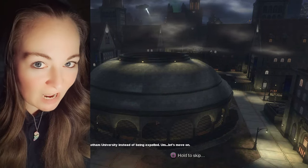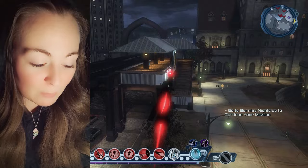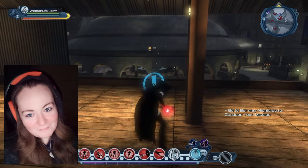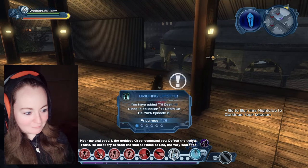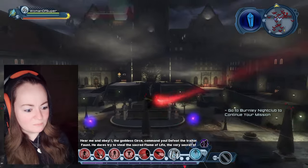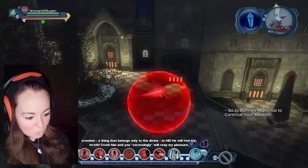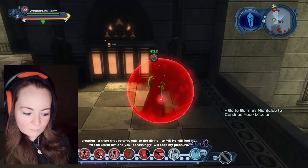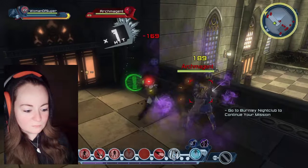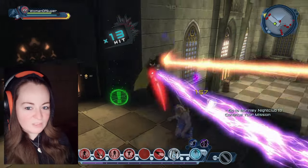Thank you, Future Laura. Hear me and obey. I, the goddess your seat, command you: defeat the train of Faust, who dares try to steal the sacred flame of life — a thing that belongs only to the divine. He will feel my wrath. Crush him, and you will be my pleasure. What does that mean? That makes me feel uncomfortable — I think I'd rather have your wrath. If you're gonna give me a gift or something, I'm okay with that, but I don't want to have anything to do with your pleasure.